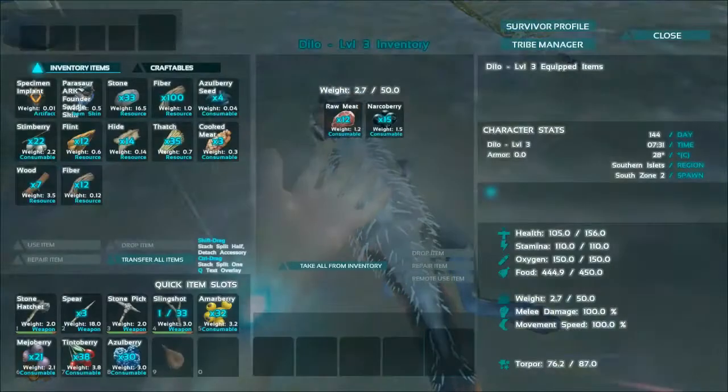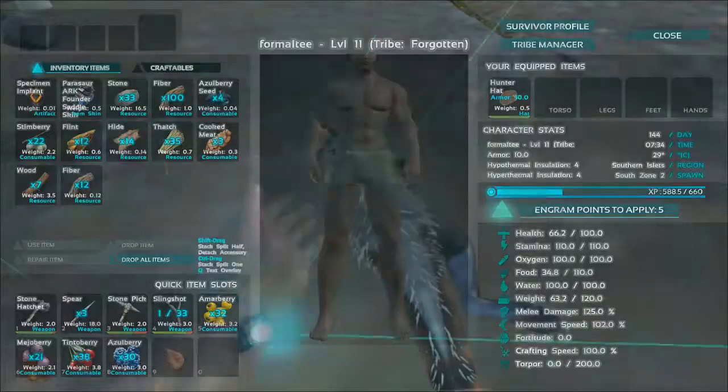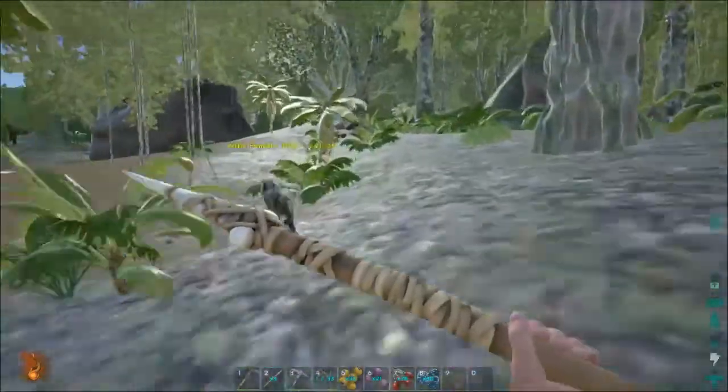As you can see there, he just ate one of my meats and his bar went up. I went from 13 to 12. And now I'm force feeding him narco berries by pressing on the narco berry and clicking the remote use item button.